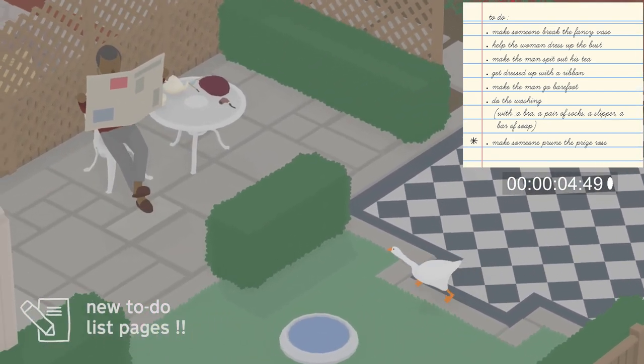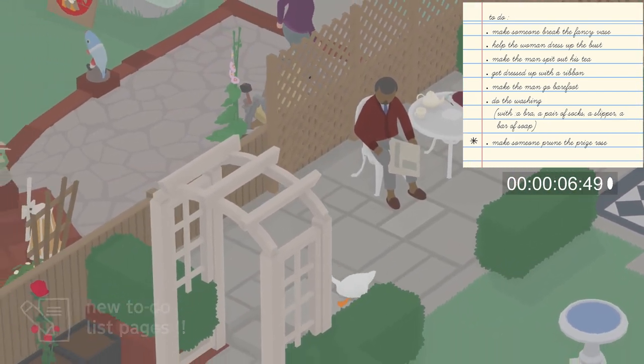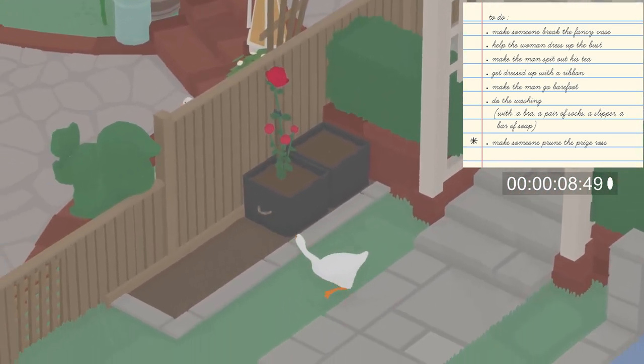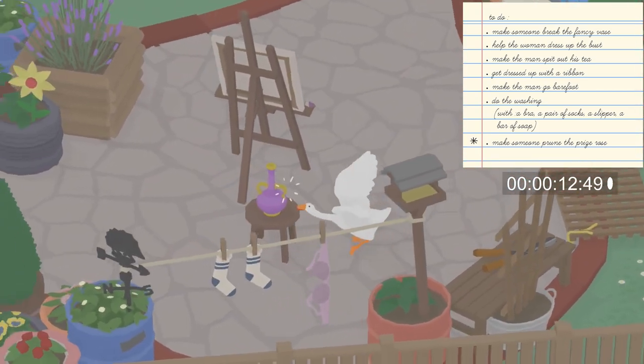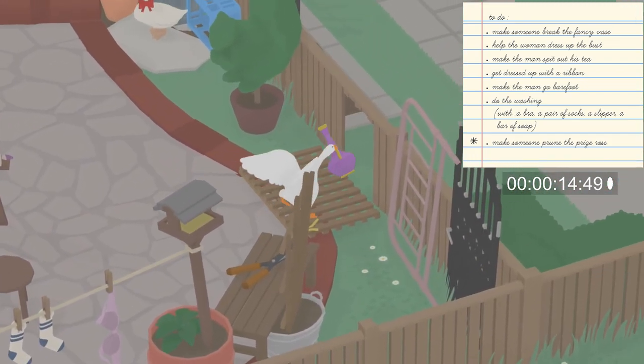We're going to start the achievement by making our way through the man's backyard and into the lady's yard, where we are going to very quickly grab the purple vase and bring it back to the man so he can throw it over and break the vase.